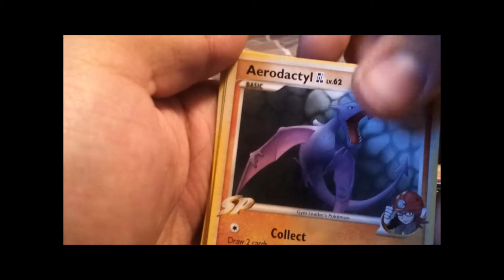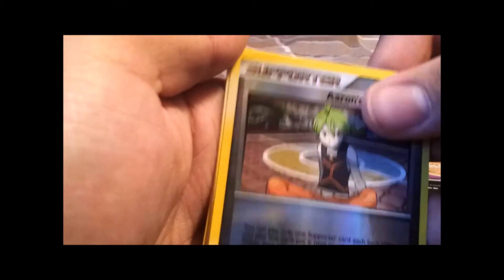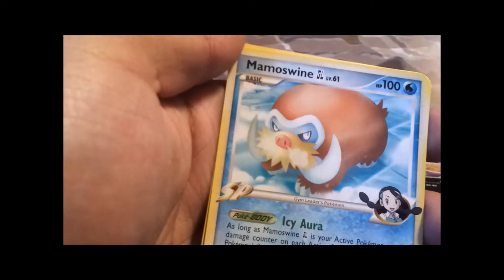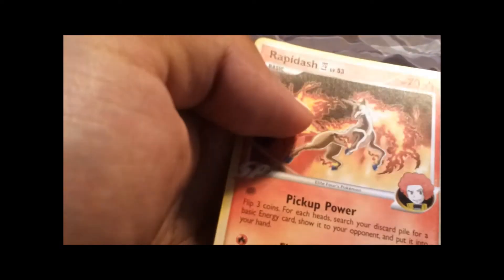Neat Arena, Shellos, another Munchlax, Aerodactyl GL, Weedle, Aaron's Collection, Falkner's Willpower, Flint's Willpower, Machamp GL. I also find Zort in the rare, and Rapidash IV.